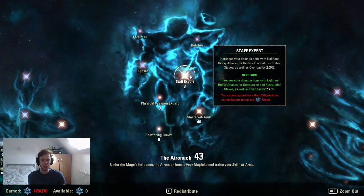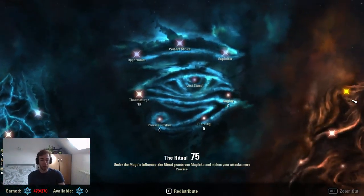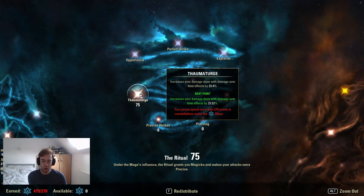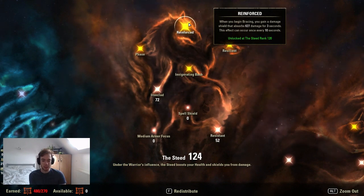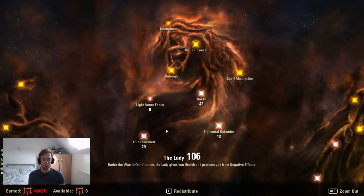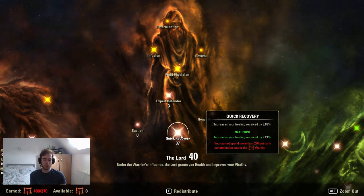56 in Shadow Ward for blocking and 40 in Tumbling — no points wasted in the blue tree. In the green tree: 27 in Blessed, 40 in Elfborn for crit, 37 in Elemental Defender, 48 into penetration, 3 into Staff Expert, 40 into Master-at-Arms, and 75 in Warfare. We stack Warfare for the Exploiter passive — 10% bonus damage — since we have really good off-balance uptime from Toppling Charge. Red tree: 72 in Ironclad and 52 in Resistant to get the Reinforced passive. 43 Hardy, 43 Elemental Defender, 20 in Thick Skinned, 37 in Quick Recovery since we're running Hitty, Purify, and Honor the Dead.